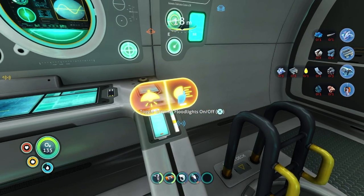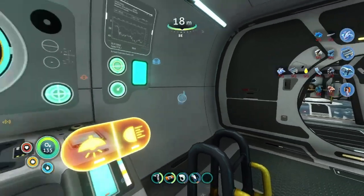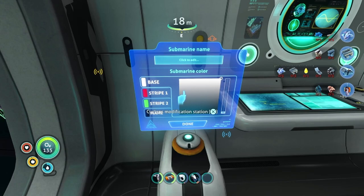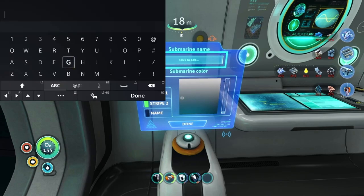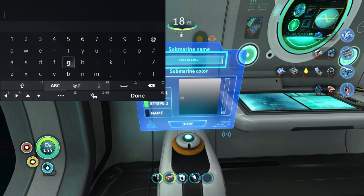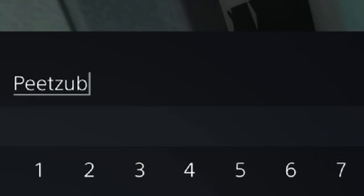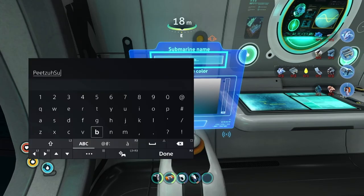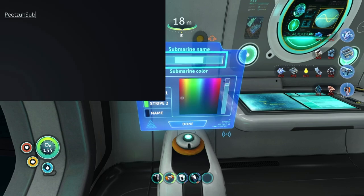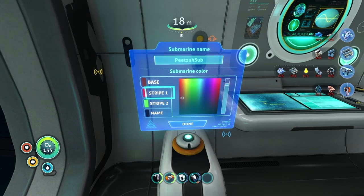Little light switch. We got a modification station. Dude, I would live here full time. I can name it. This is incredible. Pizza. Pizza sub — that's the base color you're going to be. It's the base color.